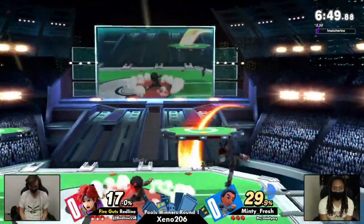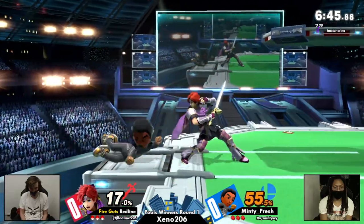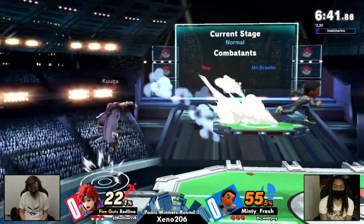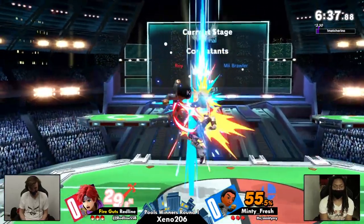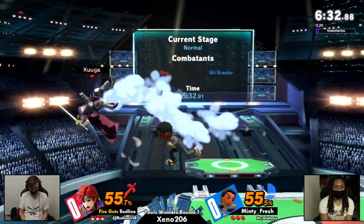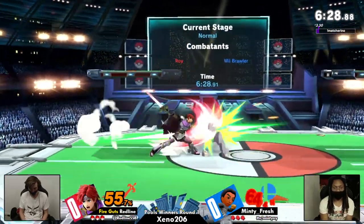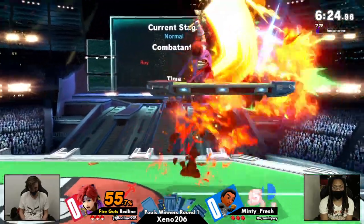Minty Fresh taking it slow before boxing his way in, sort of taking control of center stage, but Redline is quickly back in there. Jab lock — ooh! He did have the nice read on that one, but not quite the spacing that he wanted. Mii Brawler's aerials are actually all pretty safe on shield.